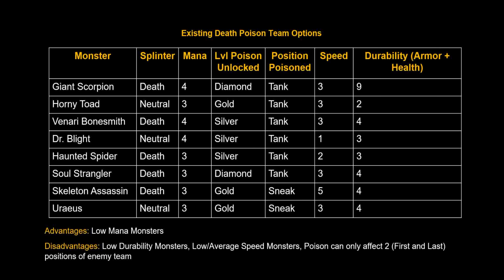Looking across this chart, we see a couple of things that stand out. From an advantage perspective, all of these monsters that could bring poison to your death team today are low mana cost — the highest mana cost is four and the lowest is three. From a disadvantage perspective, running this team today you have low durability monsters. When I say durability I'm talking about the combination of armor plus health — pretty much everyone on this team has three to four health or less, with the exception of the Giant Scorpion.